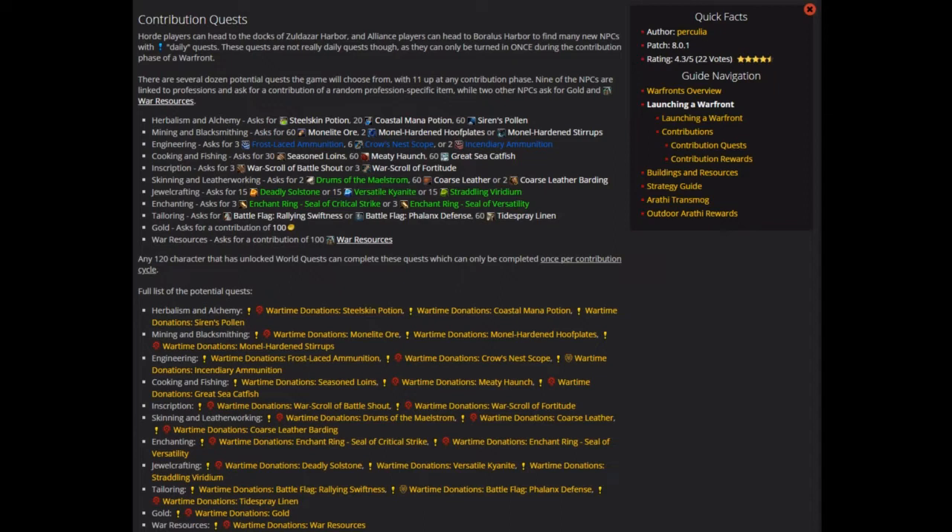As most of you probably know, but some of you might have missed out on, what we're about to enter for Alliance is a contribution phase. We're going to be able to turn in profession-based items — some of them are raw mats like coarse leather, some of them are crafted items like frost-laced ammunition from engineering — and that will give us contribution towards the Warfront, it will give us artifact power, and it will give us reputation. This is the first time Alliance will be able to do it, so even if people don't care about any of those things, they'll probably still want to do it just to say they contributed to the Warfront the first time. It's new, it's exciting, so a lot of people are going to want to turn in these items, and that is obviously an opportunity to make a hefty amount of profit.